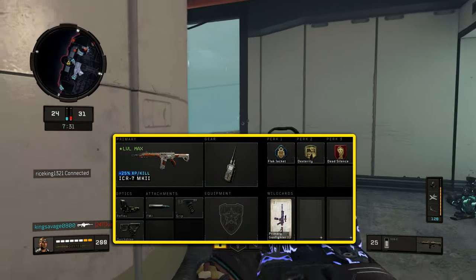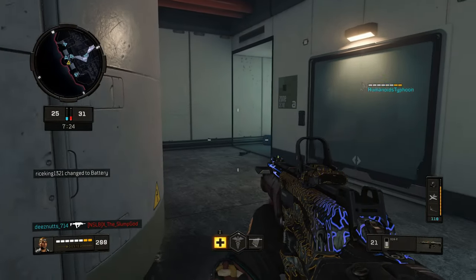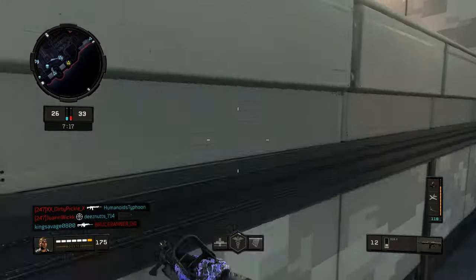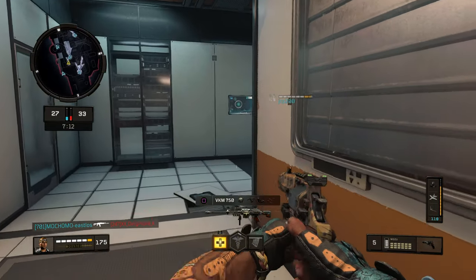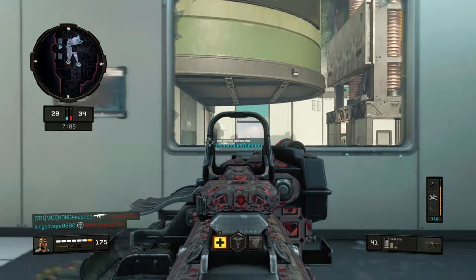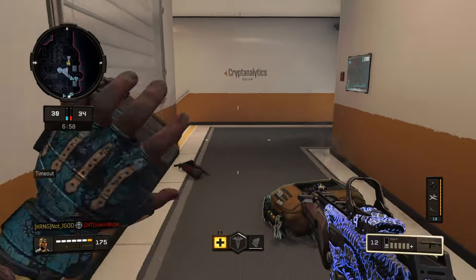The class setup I'm running in this video is Reflex Sight, FMJ, Grip, Quick Draw with the CommSec Device, Black Jacket, Dexterity, and Dead Silence. I've done setups with Double Grip and Quick Draw, Double Grip and FMJ, but I don't think I've done this particular combination before. I had a lot of fun with it because it takes care of wallbanging and body armor users while still letting you rush around the map with a faster aim down sight, while maintaining accuracy since the ICR doesn't have much recoil — so Grip 2 isn't 100% necessary.